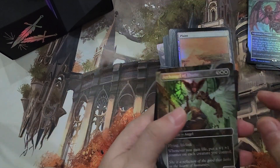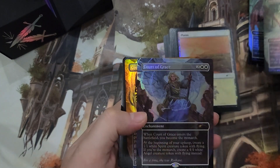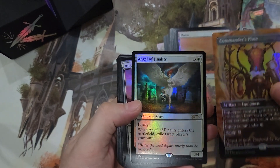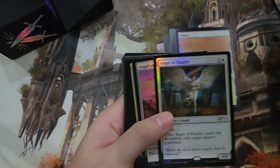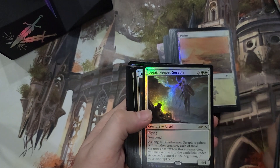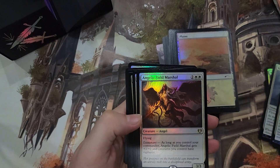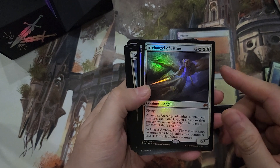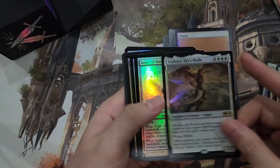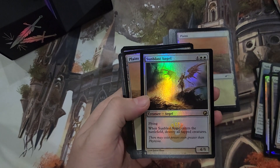We also have new art for Archangel of Thune — the foiling is very nice. Court of Grace and Commander's Plate. Other foils: Angel of Finality, Angel of Ruins, Ardent Angel, Breathkeeper Seraph, Dawnbreaker Reclaimer, Valkyrie Harbinger, Angel of Destiny, Angelic Field Marshal, Archangel of Tides, Emeria Shepherd, Righteous Valkyrie, Sephara, Sky's Blade, Angel of Serenity, Angel of Vitality, Entreat the Angels, Shattered Angel, Sunblast Angel.